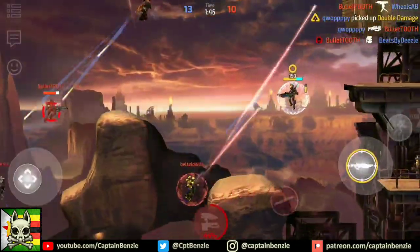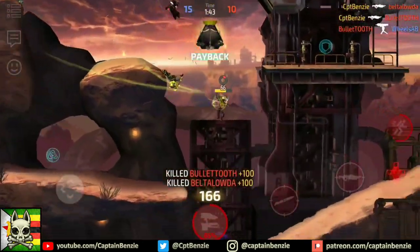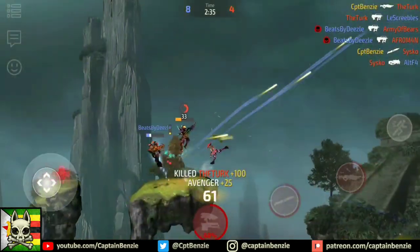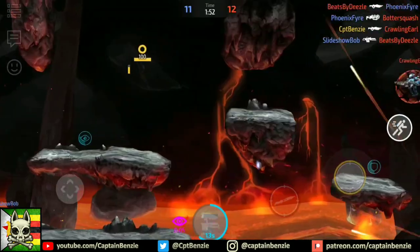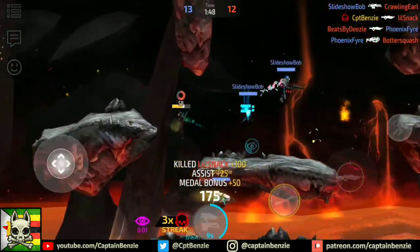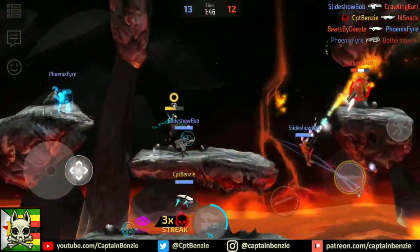Though the damage of each individual shot is low, the Black Tusk makes up for this with a withering rate of fire, allowing you to quickly douse an opponent's health with a shower of white hot lead. As its range and accuracy aren't anything special, and it has a fairly small magazine size, you'll need to be reasonably close to make the best of this weapon.